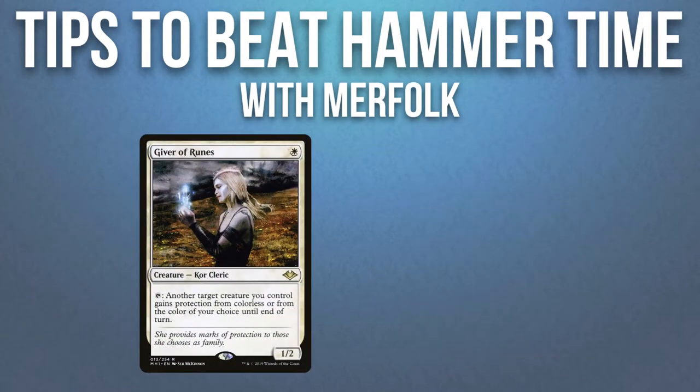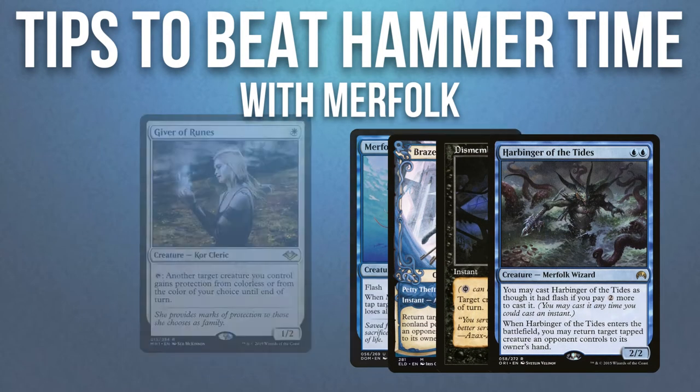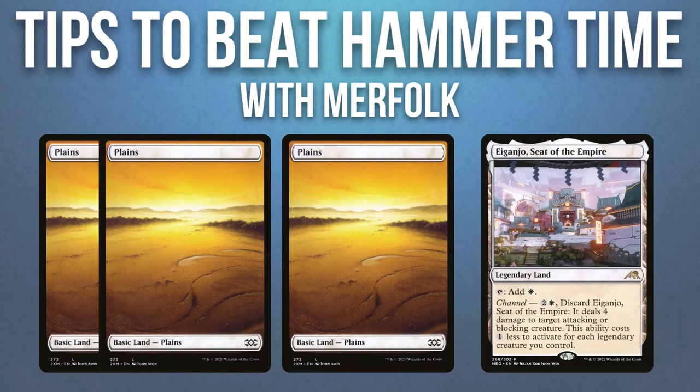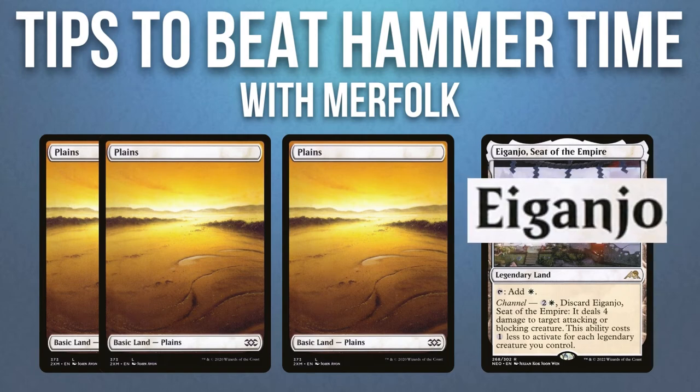Don't forget about Giver of Runes when you have a Merfolk Trickster or any targeted effects. If your Hammer Time opponent has 3 mana open, be aware since they could have an Esper Sentinel or similar card. Sorry if I mispronounced that.